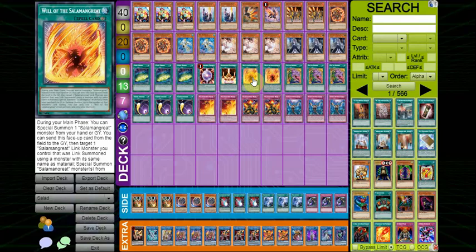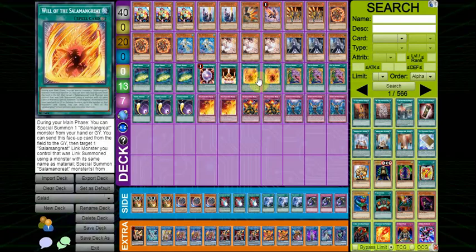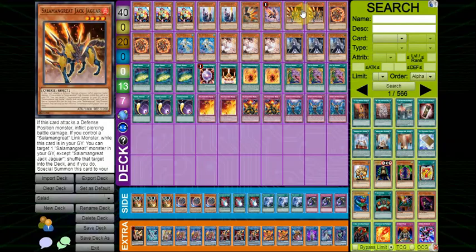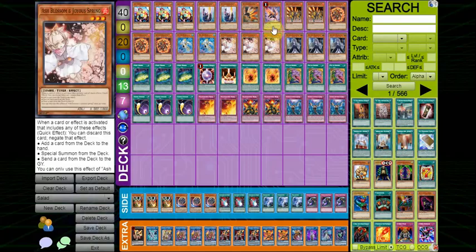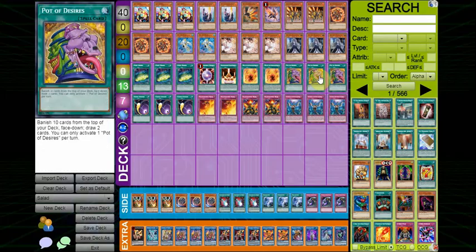Double Will — the reason I run Double Will is because its Soul Charge effect is just so good. It helps you Link Climb a lot. If your Link Climb gets interrupted, you can try it again, maybe go into Firewall to some capacity, bounce some cards. Will is just a really nice card overall. Triple Desires — you don't mind banishing a lot of stuff in this deck. Jaguar you're running two of, and Rage and Roar are also two of, so there's not really anything you mind banishing. Gazelle might be an exception, but a plus two is just so strong — it's worth the risk of banishing Gazelle.